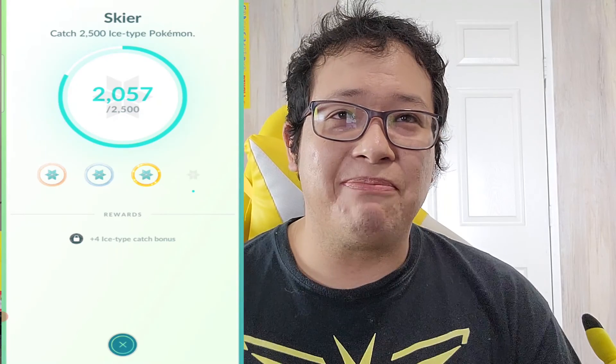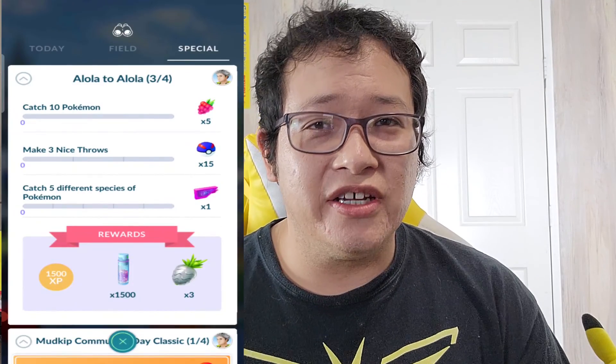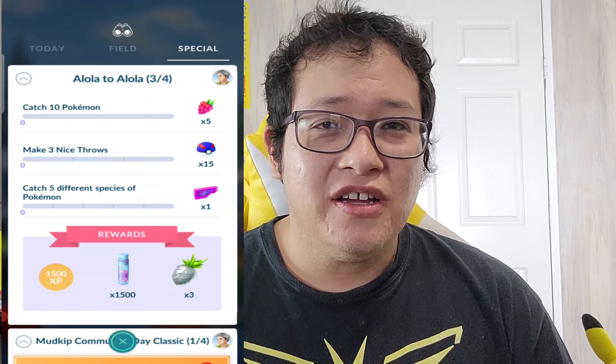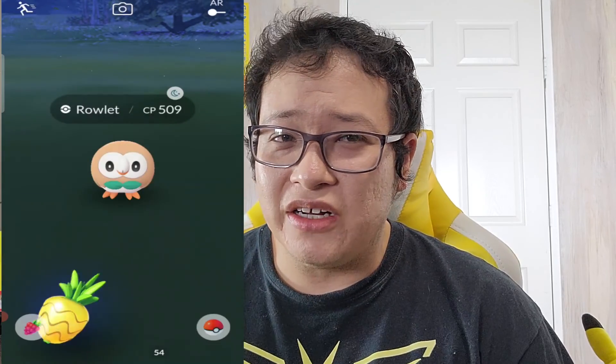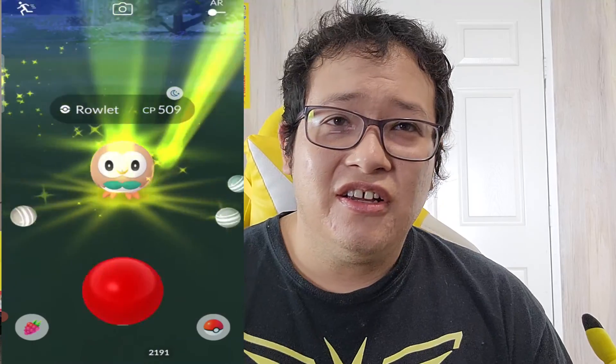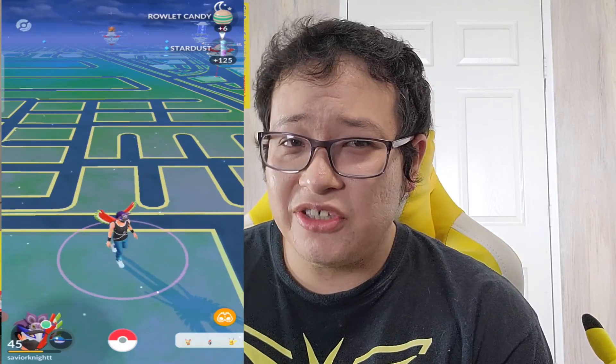I'm going to show you guys the reason I chose that path — I need 1,200 more ice types. So if we get Alolan Vulpix, that's going to be an ice type — one Pokemon that we might encounter. I thought I was going to encounter a lot of those, but it's only like one. But hey, one counts! After being at the gym I went to the mall and it was just regular Pokemon. But I finished pretty much everything at the gym — I was just there working away.